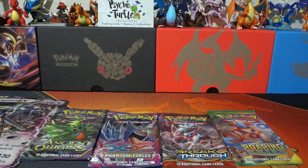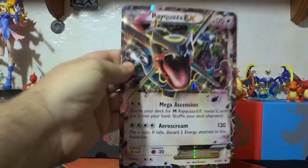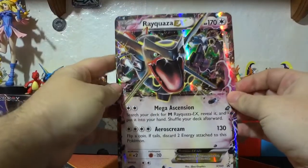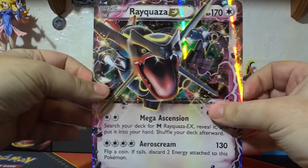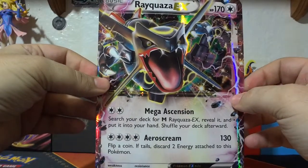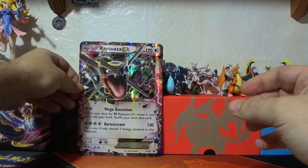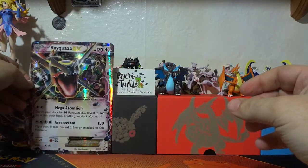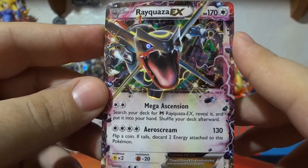All right, and we're back. Let's take a look at the Jumbo Mega Rayquaza — it's a Rayquaza EX and it's a shiny. It's got Mega Ascension and Arrow Scream. Yeah, it looks really nice. And if you guys want to see it in small form, there you go. I like how they do these promos — one Jumbo and one small.